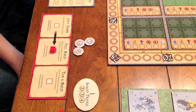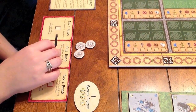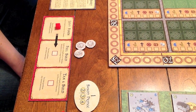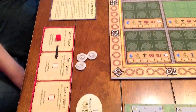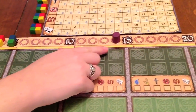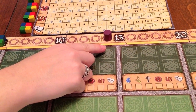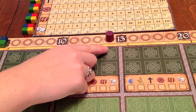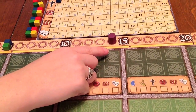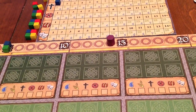Now it's Gabby's turn again. Now that the first turn is over, she can choose any action she likes, so she decides to levy funds to get more gold and moves her action marker to indicate this. To determine how much gold she raises, she looks at the city marker's position on the prosperity track and then references the treasury bar that runs alongside it. In this case, since the city marker moved forward into the next section of the prosperity track, the treasury bar indicates that she receives six gold.